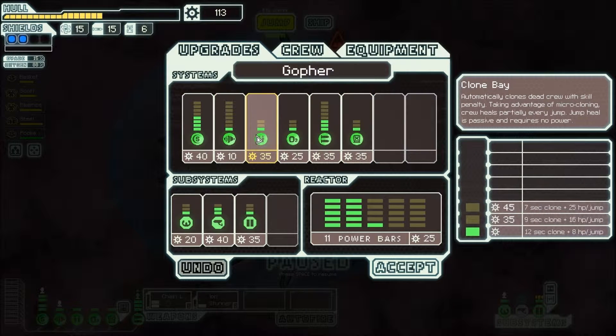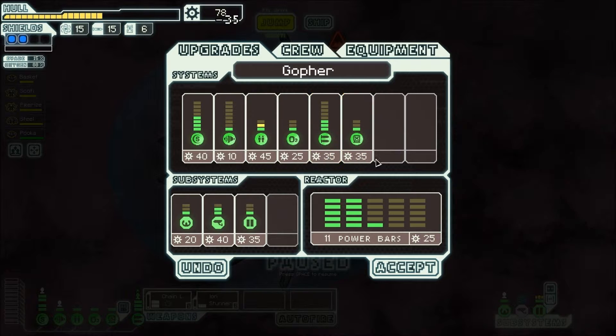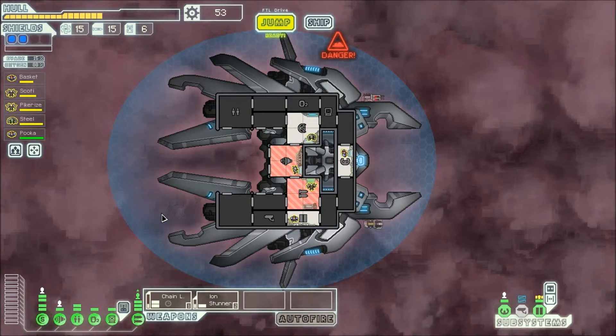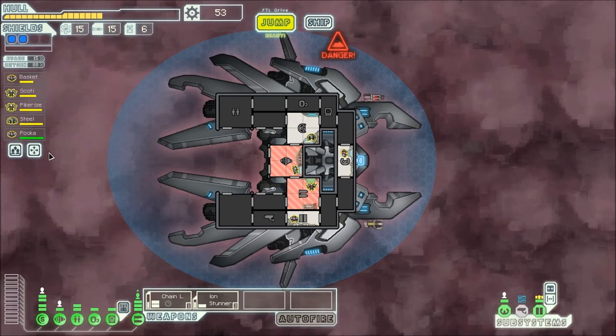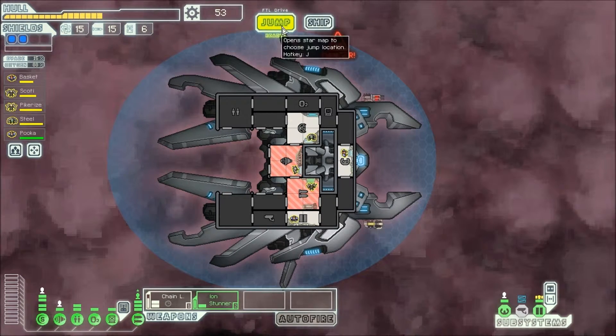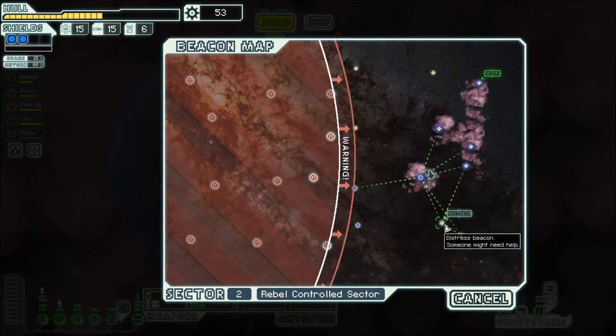What does this do? Clone Bay — clones dead crewmen. Take advantage. 9 second clone plus 16 hit points per jump. That's worth it, I think. So we're going to go for that. That also gives us a few more points to play with. That'll heal people faster. I think that's all we're going to do for now. Watch me see a store as soon as we get there.